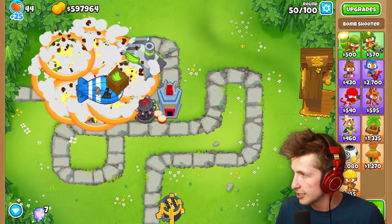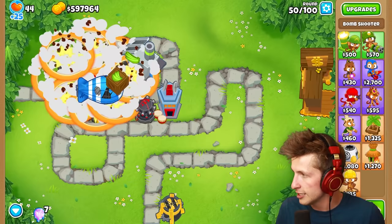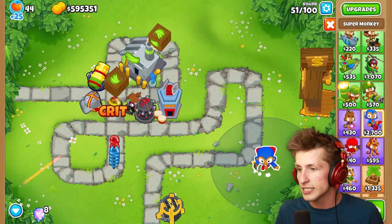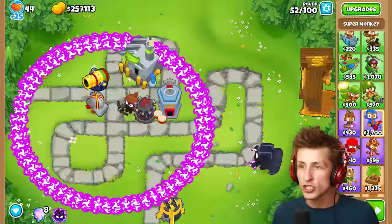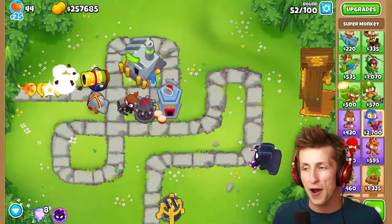I want to try out more of all the towers. I'm going to put this guy all the way back here — this is going to be the Legend of the Night, and he's going to stop any balloons that try to get by. What happens if we use his ability? Oh my gosh, that's so satisfying! Look at that — it's just going to destroy everything, nothing is going to get past. Oh my gosh, that's so good!